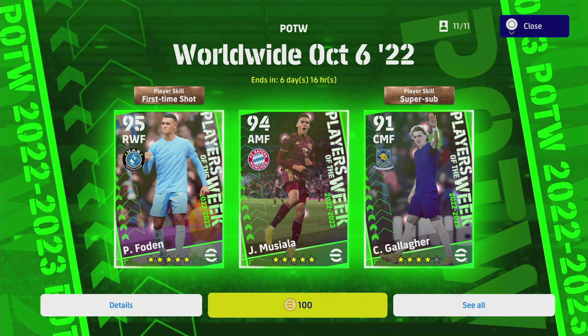Welcome back to another player review - there's a lot of them today. There are so many new players added. We are going to be covering everything. There are some incredible players here, including Foden in the Player of the Week, and Gallagher who has Super Sub, and Musiela who's been absolutely bossing it for Bayern Munich in the Bundesliga.